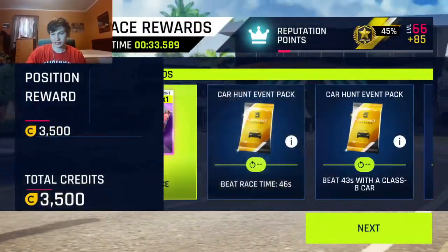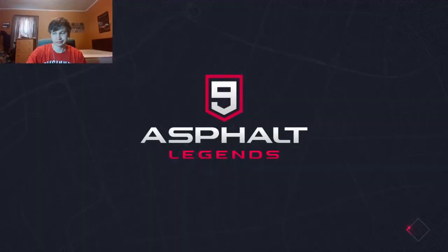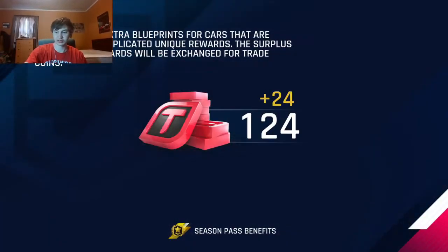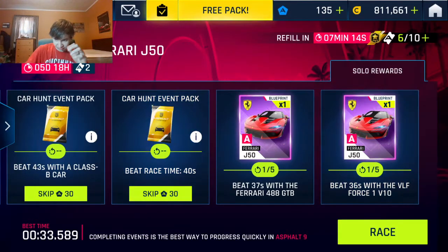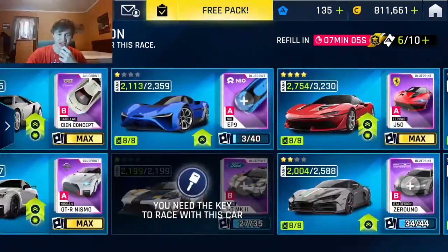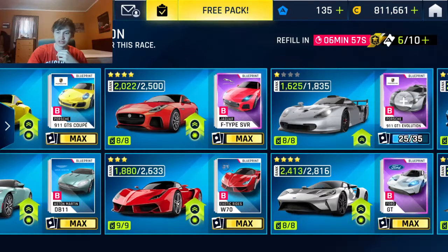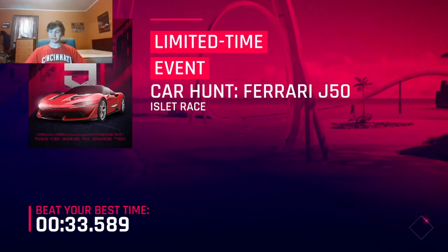36 seconds — you might need a 3200, something like that. Two-star, three-star maybe. Then with the B class, 3200 probably. I'm going to take it down and see what we can do with a 1600/25 — can we beat the time? Who knows.